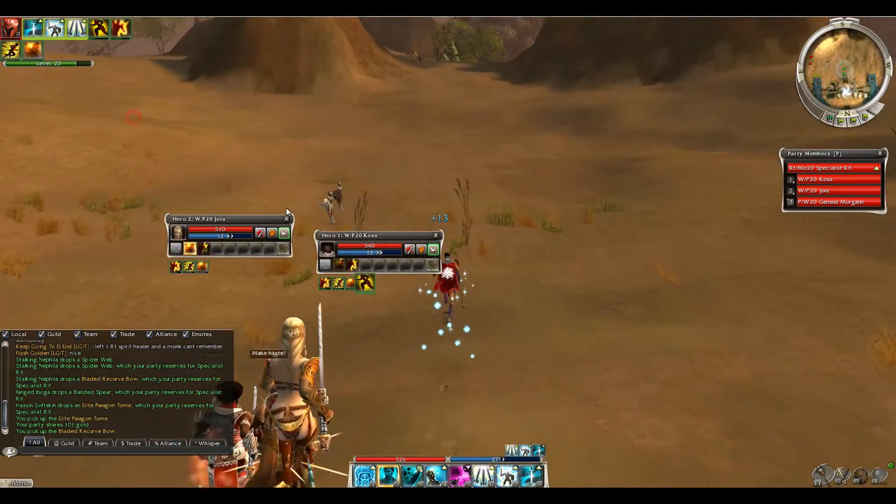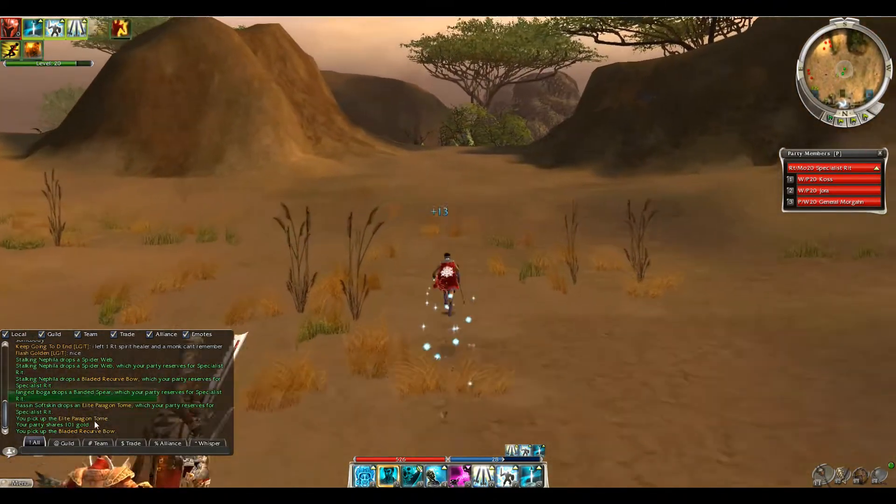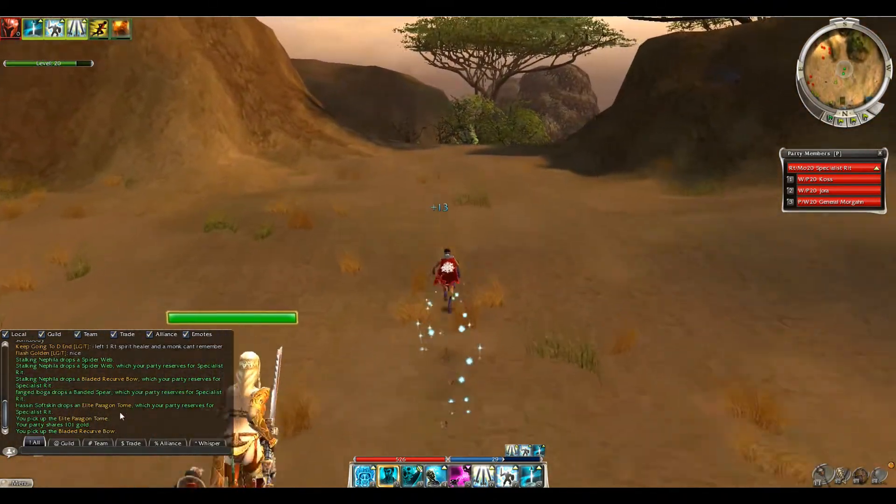I went ahead at the beginning and brought three heroes for speed boost and cast my enchantments right outside. Now we're going to go ahead and run to the location.